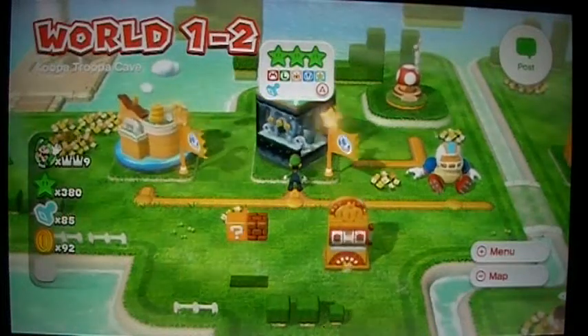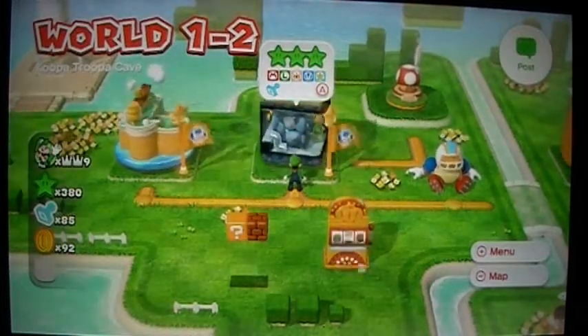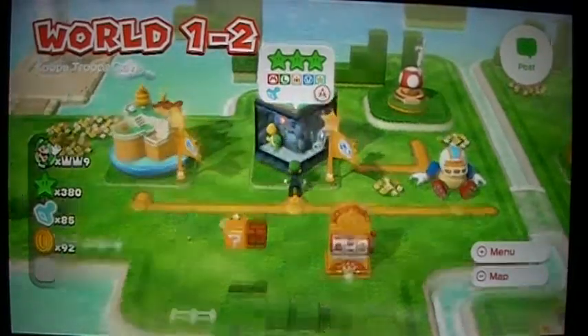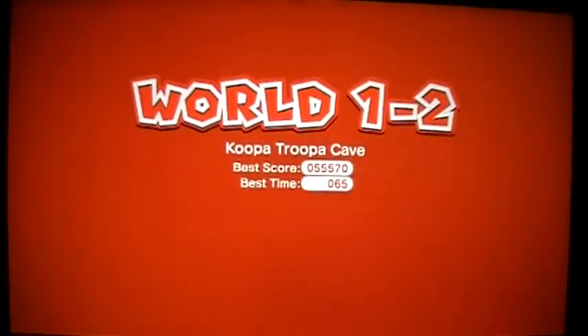Hey guys, it's Mewtwoistrong and welcome to my video where I will be showing you how to get unlimited one-ups in Super Mario 3D World. Now, the earliest instance of a one-up trick is in the second level of the game, Koopa Troopa Cave.